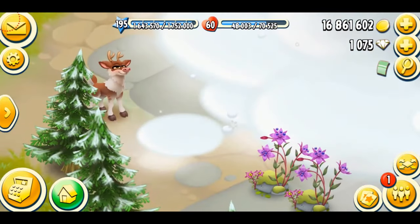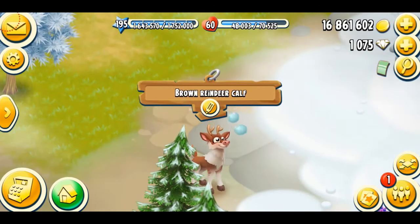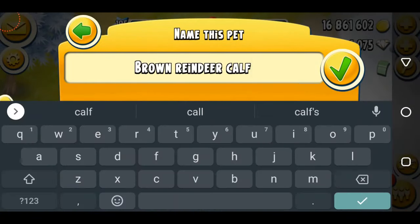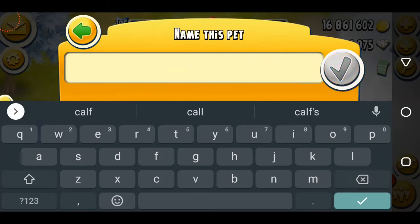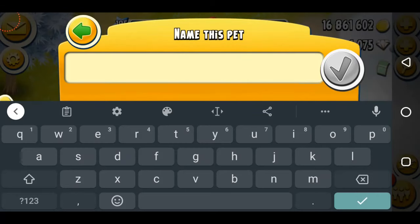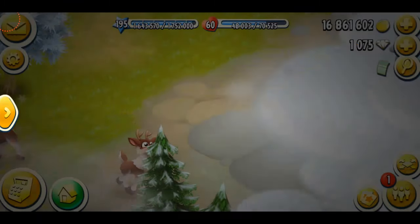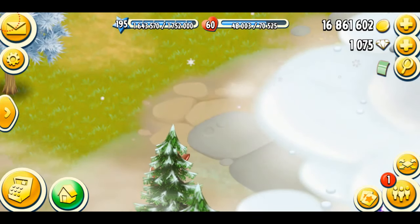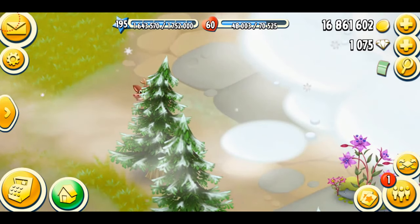The next thing I'm going to do is name my brown reindeer. You can also name your animals, which is a little thing — probably a lot of people don't even care about it, but I do care about even the little things. So this is a very hard challenge — I'm not going to name my brown baby reindeer yet. You guys are going to give me suggestions of your best names in the comments, and I'm going to pick the best one and name my reindeer.